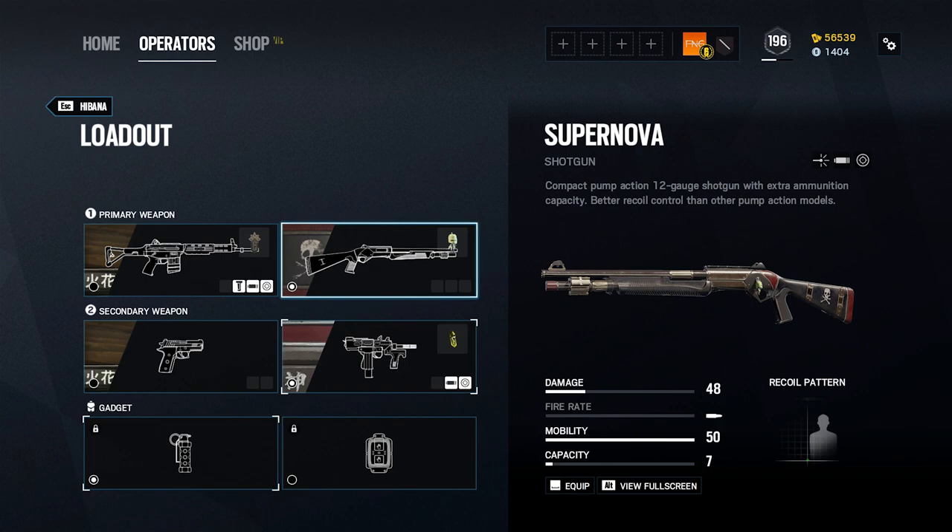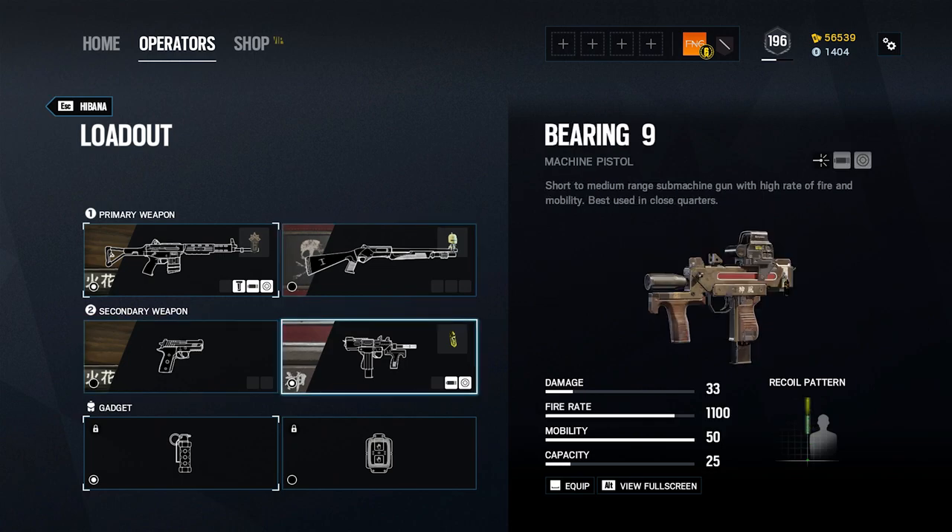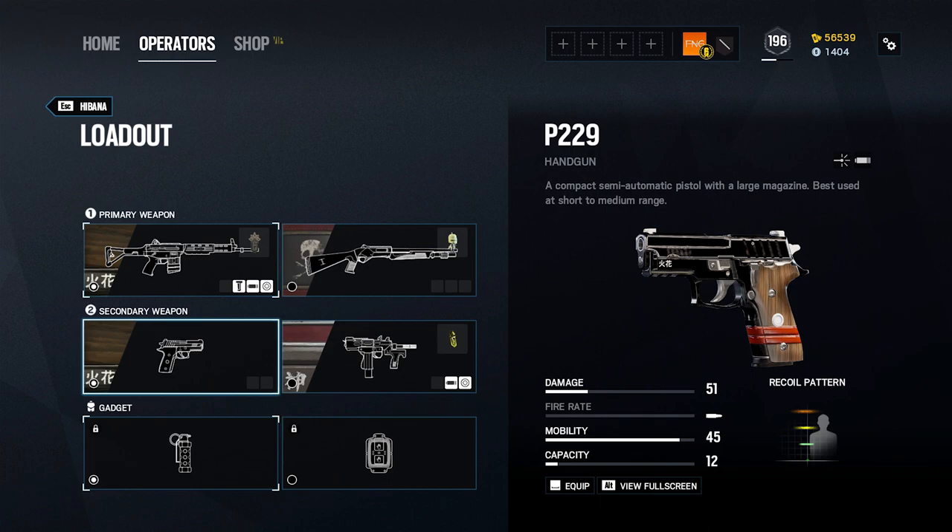For her secondary weapon, Hibana has a choice between the P229 pistol and the Bearing 9 machine pistol. I personally tend to favour the Bearing 9, as it has a blistering rate of fire, but that is offset by erratic recoil, making it a rather inconsistent weapon at anything further than extremely close range. Those who prefer a solid semi-auto sidearm can rest assured that the P229, much like its sibling the P226 used by the SAS, is a reliable and accurate pistol with high damage output for close-range engagements.